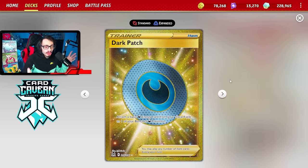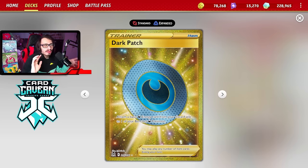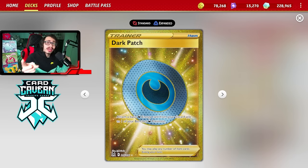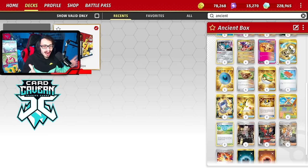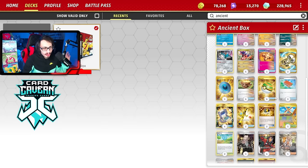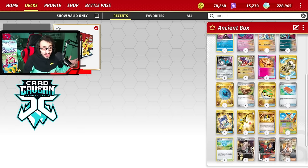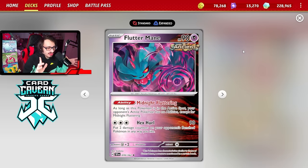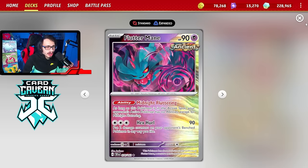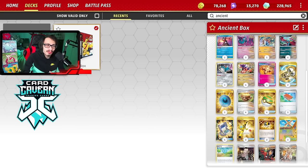Dark Patch is another way to get energy into play. It's really good against Iono — if you have a handful of supporters but you have a Dark Patch, you can Dark Patch to a benched Roaring Moon and have two Roaring Moons powered up in one turn. If you get Iono'd you have another Roaring Moon for backup. The deck's biggest Achilles heel is always Iono, so you want to make sure you can power out two attackers. As for Flutter Mane, I find it kind of useless, but it isn't a terrible card. I'm playing three of them. Let's go show off the deck.